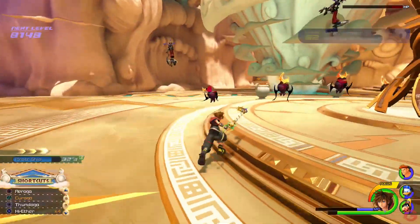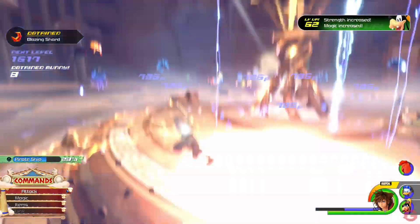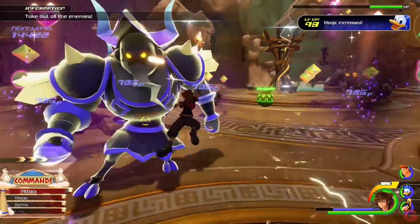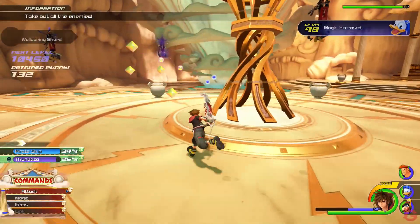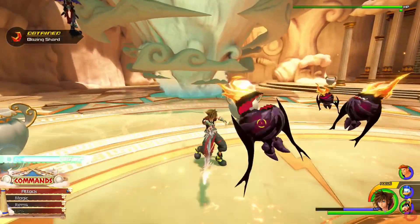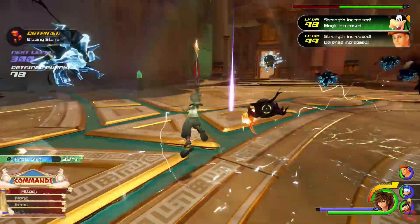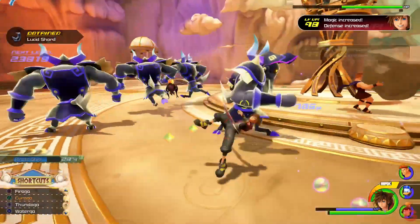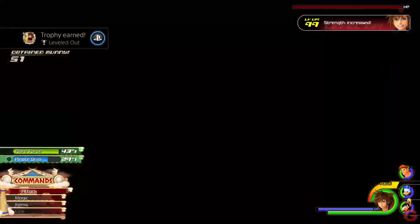If you want to get the fastest time — like I went from 55 to 99 in 45 minutes — you can use a bit of a strategy here. Go in, thunder the satyrs until you get Thundaza, then run behind the middle pillar when the flame cores spawn. Use Thundaza to dispose of those, and you'll likely only have water cores and some satyrs left. Use thunder again to get Thundaza, and when you only have water cores left, use fire on them. Keep repeating this battle gate and you'll be level 99 in no time.